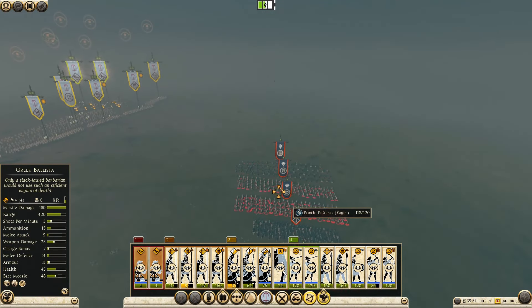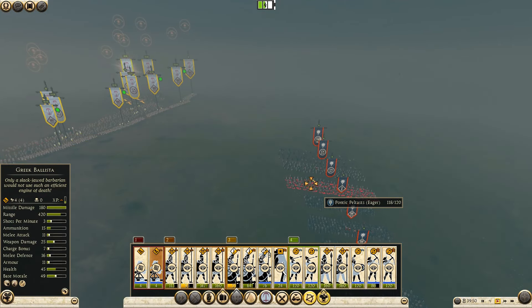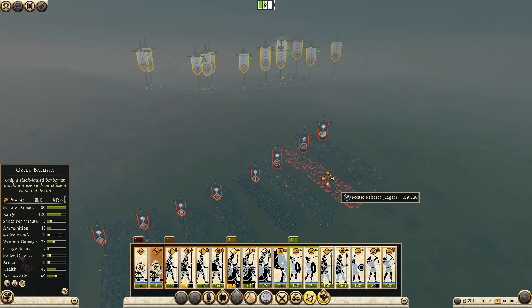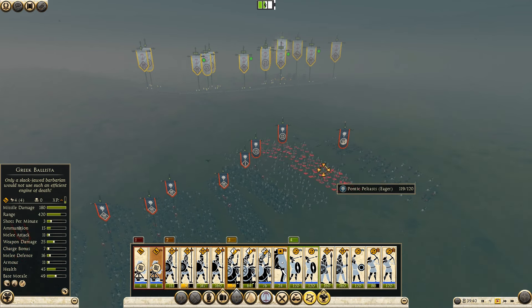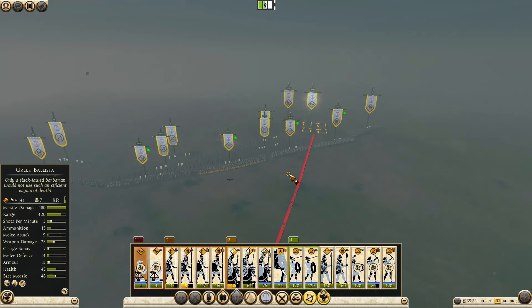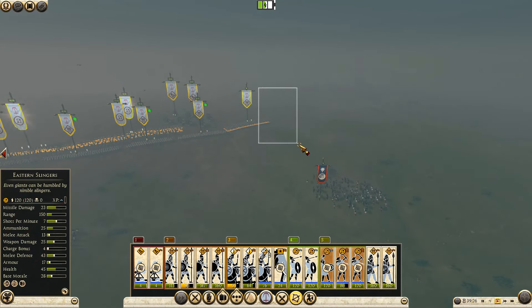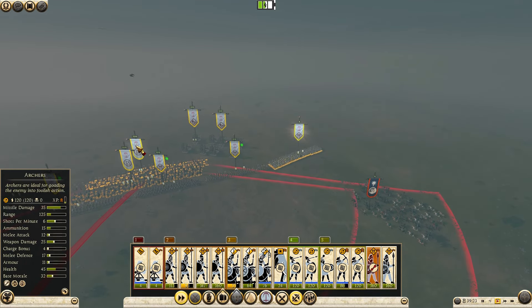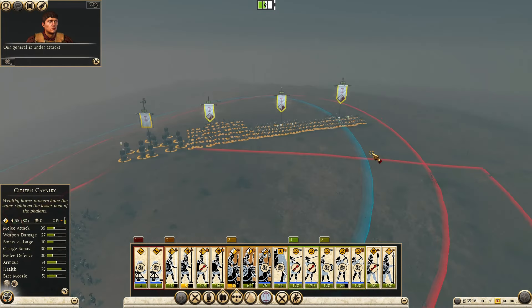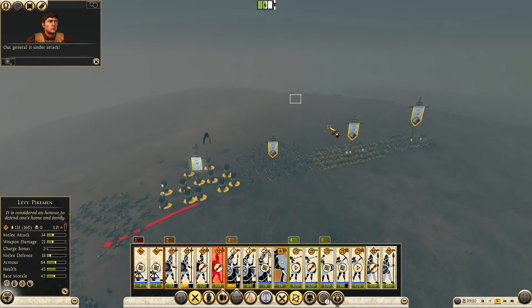Ballistas, start shooting these peltasts. He's trying to flank us — as we expected. We need you guys to shoot this guy. You withdraw. General under attack — what's this? Cappadocian cavalry. Elephant, just charge it then. Do you guys get rid of these guys?